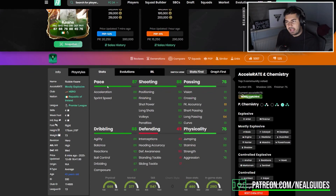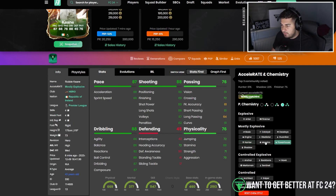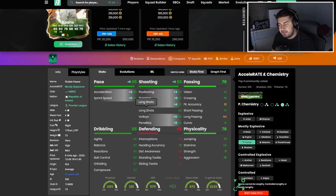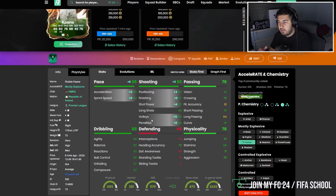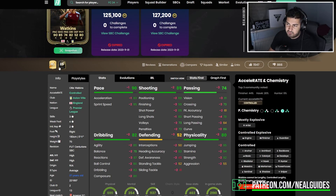Robbie Keane is a great option if you want someone agile who fits into your team easily for chemistry. He has Finesse Shots and Technical play styles — put a Hunter on him and you've got a decent card. He's a good alternative: still has some strength, not entirely weak, and can do a bit of everything.